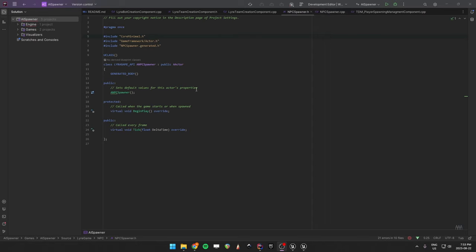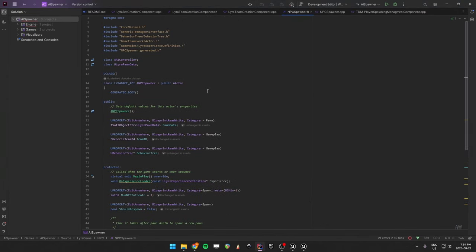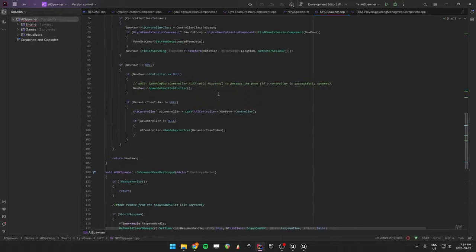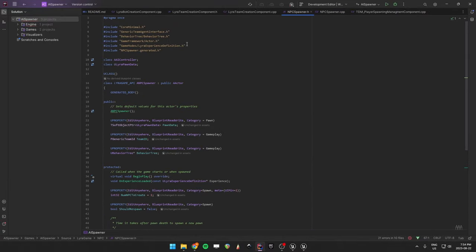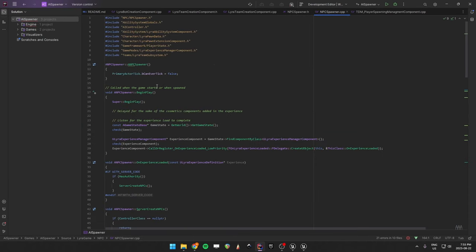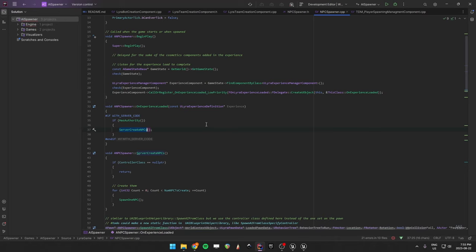We have the header file and the body file. Let's copy over the code from the GitHub. This code is very similar to the Lyra bot creation component, but it's not a component - it's just an actor. It allows us to set a bunch of different properties so we have more control over what we spawn and where. It uses spawning points instead of player starts. When it begins play it waits for the experience to be ready and then creates all your NPCs, pretty similar to the bot creation component.